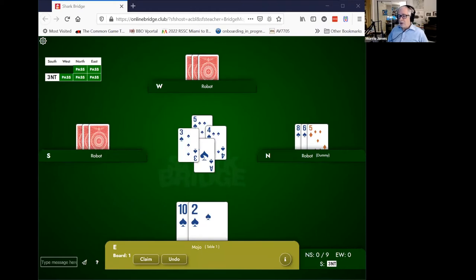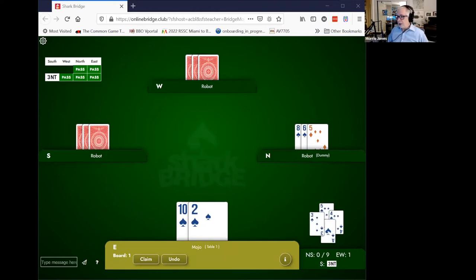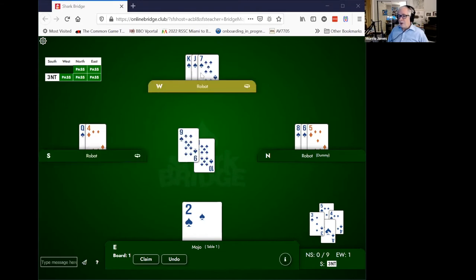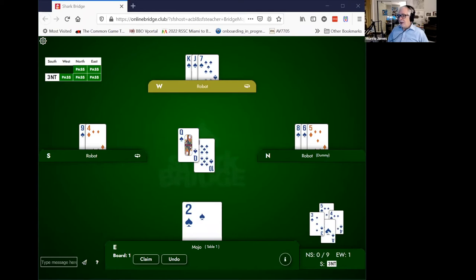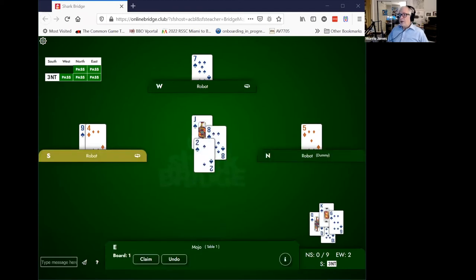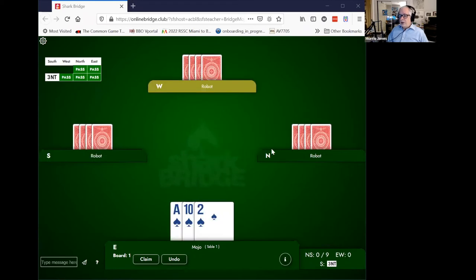Let me back this up and show it again. Partner leads the five. Declarer calls for a small card from the dummy, and you play your ace — third-hand high is correct. Now what do you do after that? Usually the correct thing when you have a doubleton left in the suit is you lead the high card of your doubleton. Now let's look at all of the cards. Suppose Declarer plays the nine — partner plays the jack, and it wins the trick. Suppose Declarer plays the queen — partner plays their king, and that wins the trick. They'll win the king and then play their jack, and you get all the tricks in the suit. So you see here, if you didn't play third-hand high, you would be giving a trick to Declarer that they're not entitled to. And that's the key to a successful defense.